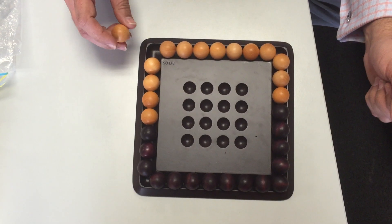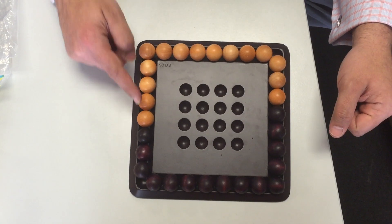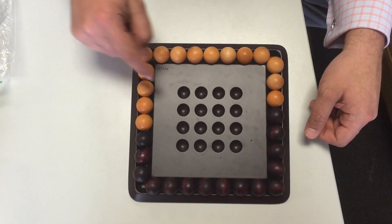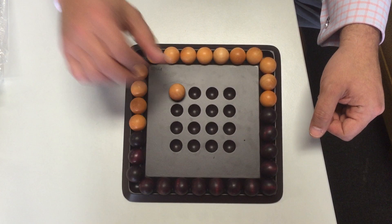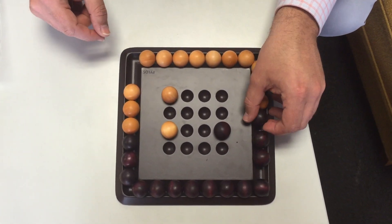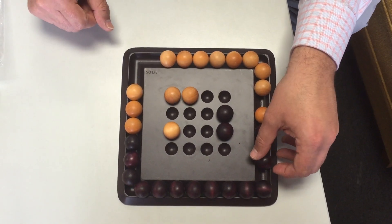Welcome to the game of Pylos. Pylos is a game for two players. The pieces are coloured balls, 15 each of white and black. The playing space is 16 indentations. Gameplay consists of the players taking turns in placing balls.